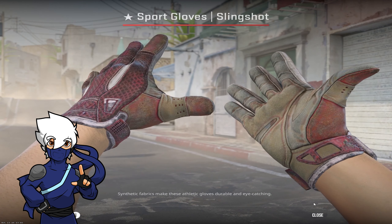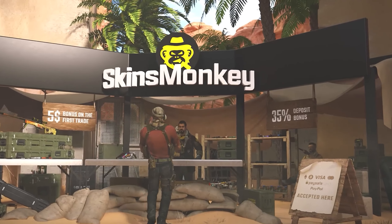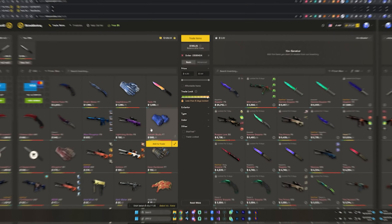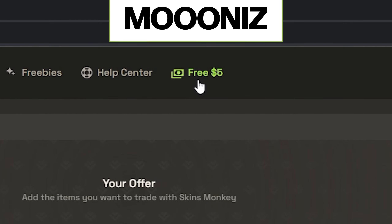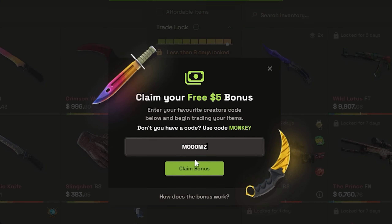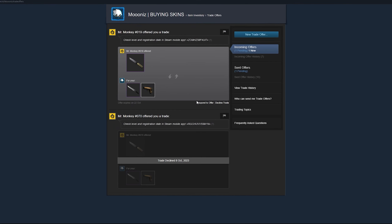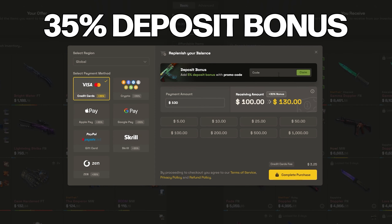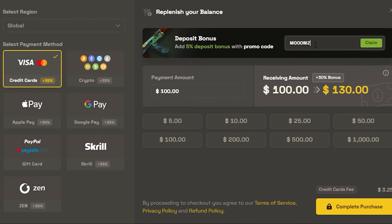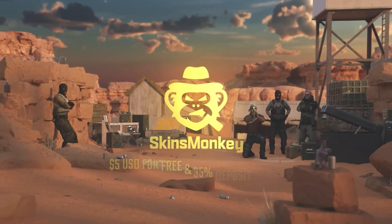I want to thank this video's sponsor, Skinsmonkey. Skinsmonkey is an automated CS2 trading site that's perfect for grabbing some fresh skins. Their inventory is extensive, and the filters make it easy to find exactly what you're after. If you use my code MOONIES, you can get a bonus of up to $5 for free on your first trade. Consider trading for $100 — think of it as cashback on your trades. Skinsmonkey has some unbeatable deals: they're offering a 35% deposit bonus, that's 30% standard plus an additional 5% when you use my code MOONIES. Why pay more elsewhere when you could get them cheaper on Skinsmonkey? Go check them out, and always trade smart.